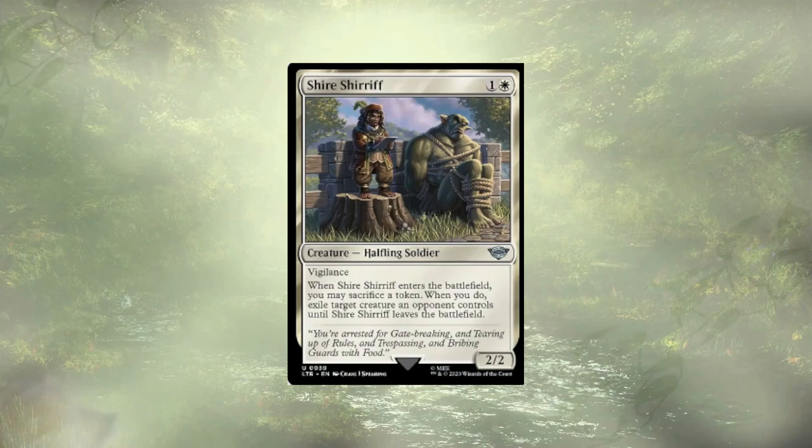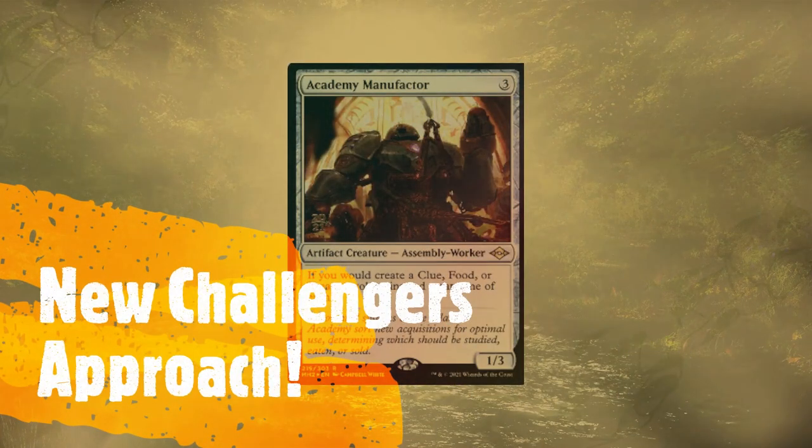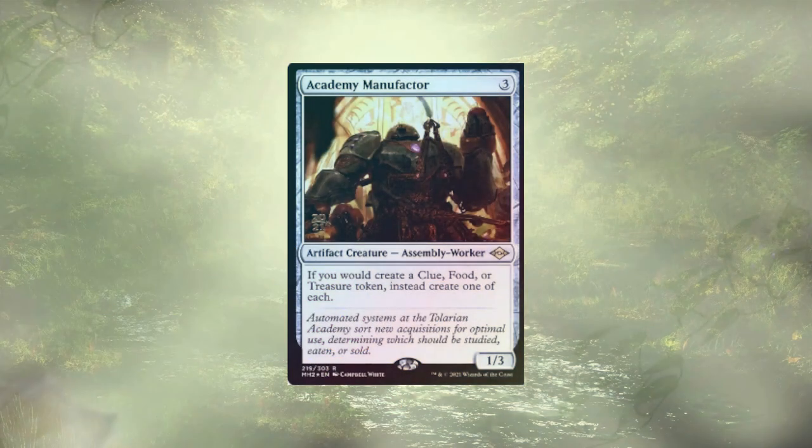What are we adding in to replace all these things and expand our very large feast? Academy Manufactor is an obvious addition. With how much food we make in this deck, we'll be swimming in treasures and clues as well.